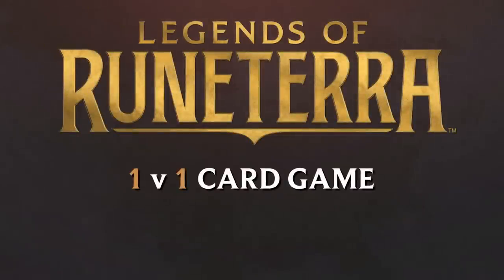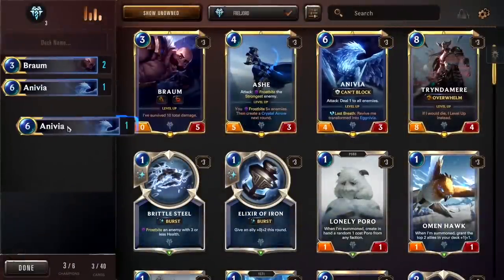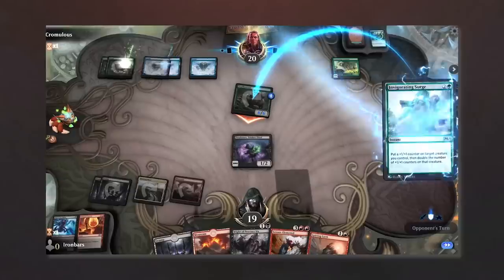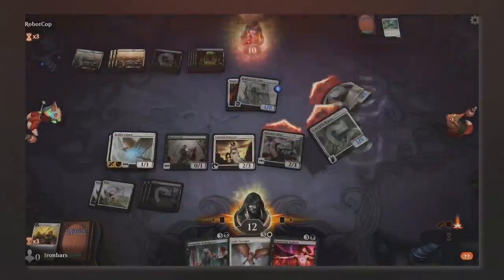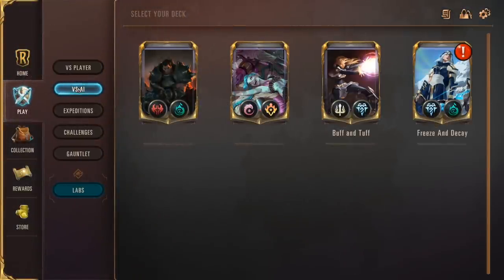Legends of Runeterra is a 1v1 card game, and the goal is simple. Each player must reduce the opponent's nexus from 20 to 0. To do that, players each bring a deck filled with allies and spells, and command their ally units to strike against their opponent's nexus. If you've played Magic the Gathering, you'll have a bit of a head start here, as the fundamental gameplay does share some similarities. The main mode is constructed, and that's the mode you'll play when you choose to use the play versus player or play versus AI options.